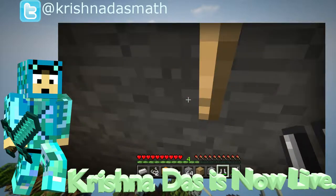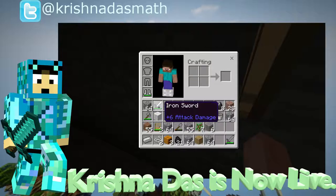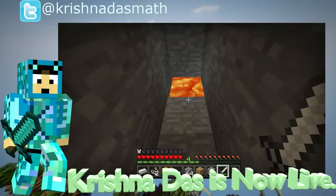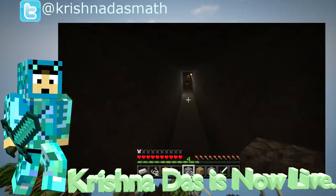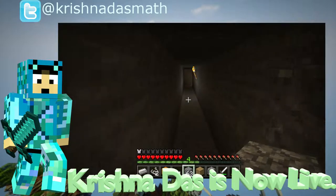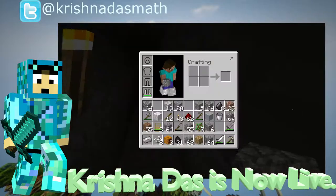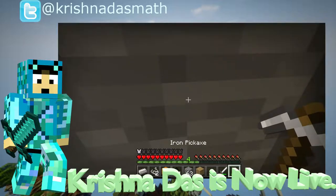I lost all my experience. I got my sword back — that's important. I got most of my iron back. We're going to put all these things back. We're going to strip mine this area because there's a chance we can find diamonds, or we should go lower. We have our torches back.